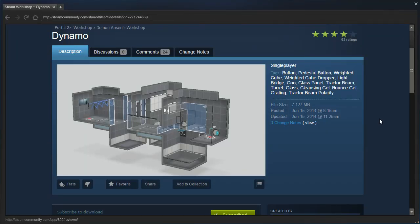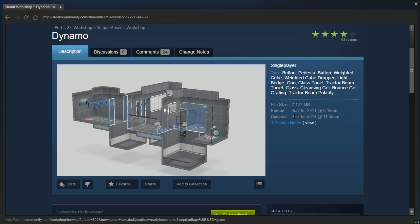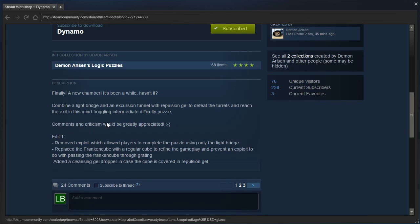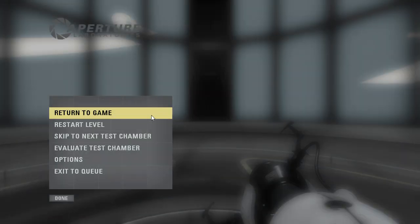Hey guys, I'm LB, and let's check out Dynamo by Demonarisen! Finally, a new chamber - it's been a while, hasn't it? This is from 2014, by the way. Combine a light bridge and an excursion funnel with repulsion gel to defeat the turrets and reach the exit in this mind-boggling intermediate difficulty puzzle. Comments and criticism would be greatly appreciated. Alright, well, let's get started.